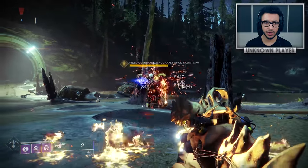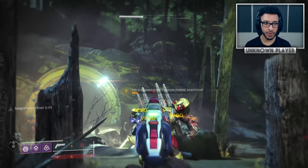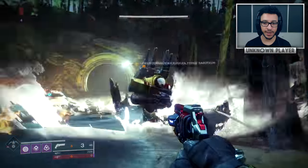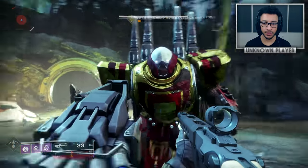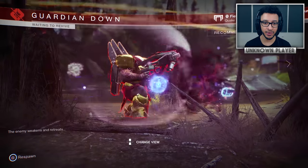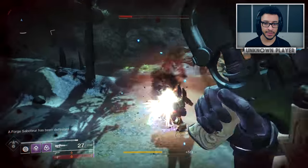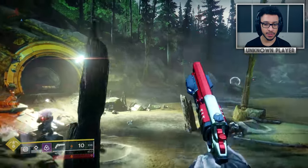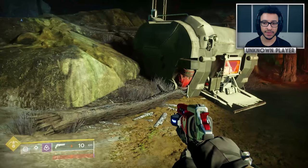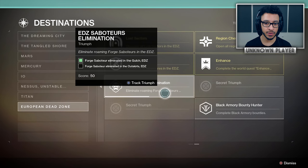The Forge Saboteur has quite a bit of health and is at 605 recommended power, above the current level cap. Using Not Forgotten from Crucible for DPS, it's decent with bonus damage but nowhere near Ikelos shotgun level. Letting him kill to confirm his power level — yes, 605 recommended power. The blue energy around him looks very similar to what you see in the forge activities. After defeating him, a guarded cache chest appears nearby that you have to collect. Completing both EDZ saboteurs earns a triumph worth 50 score each.